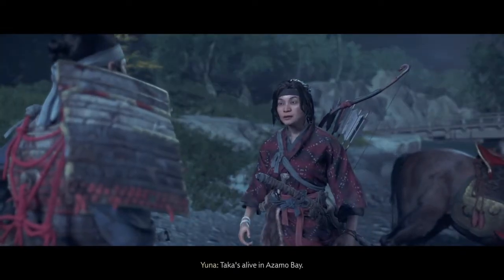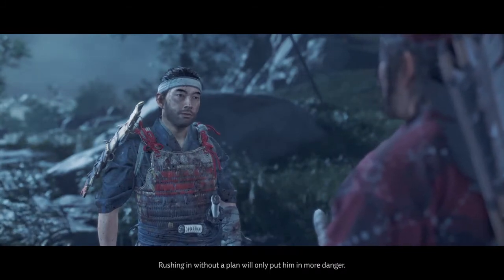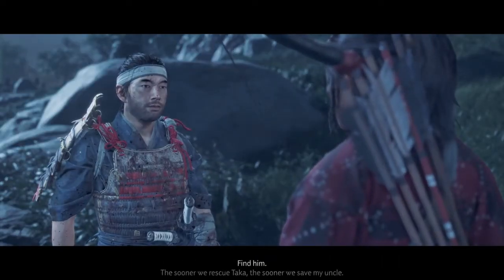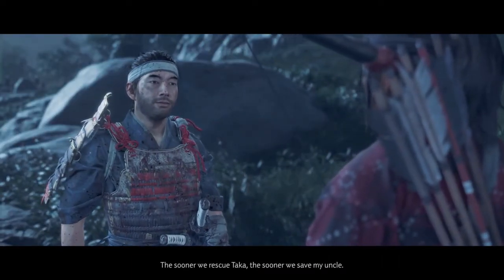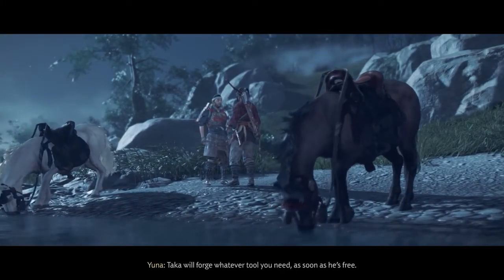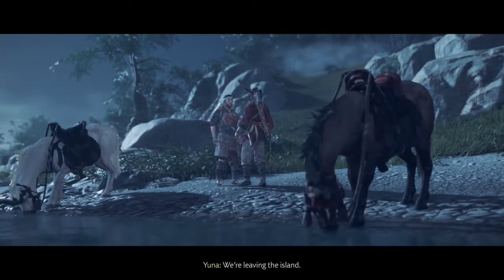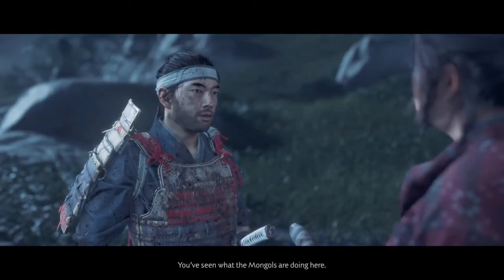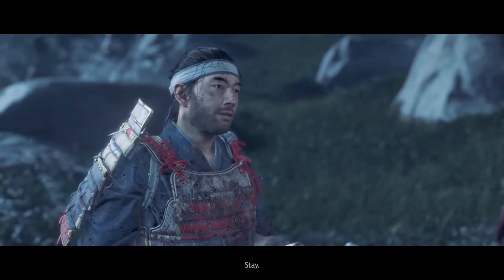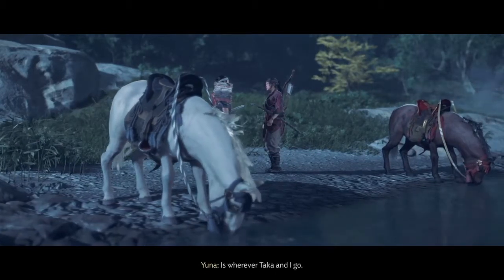Taka's alive in Asamo Bay — the town is surrounded by walls. Rushing in without a plan would only put him in more danger. I have a friend who might be able to get us inside. Find him — the sooner we rescue Taka, the sooner we save my uncle. Taka will forge whatever tools you need as soon as he's free. But after that, we'll leave the island. You've seen what the Mongols are doing here — Lord Shimura can stop them. Stay and help us fight for our home. Home is wherever Taka is.